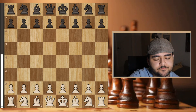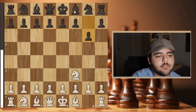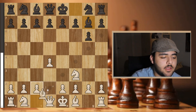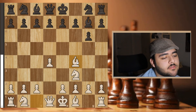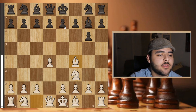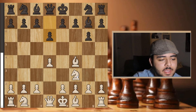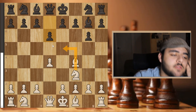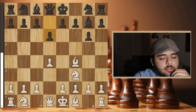I played knight f3, he responded with g6, I went d4, he played bishop g7, and I played the London — I wanted to play something I'm comfortable with and not lose in the opening phase. He played d6, which is the most challenging structure against the London — in the London you don't want to give up the e5 square too easily, so d6 instead of d5. I played e3 and he played knight d7.